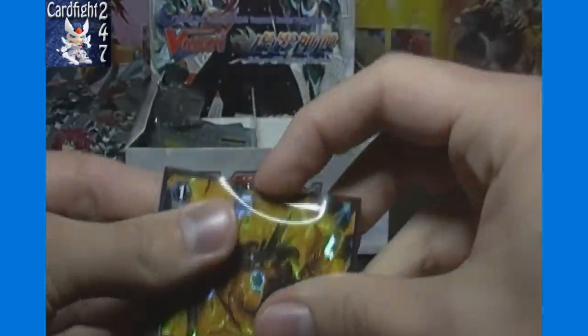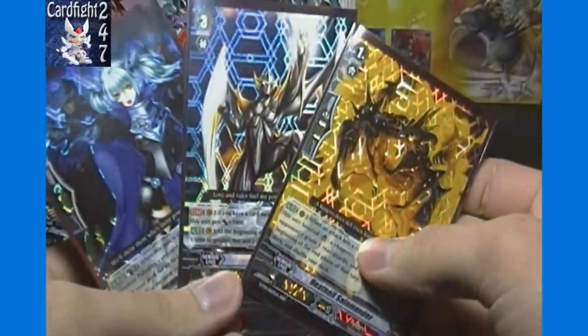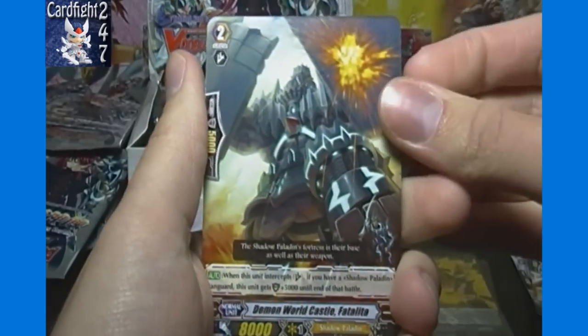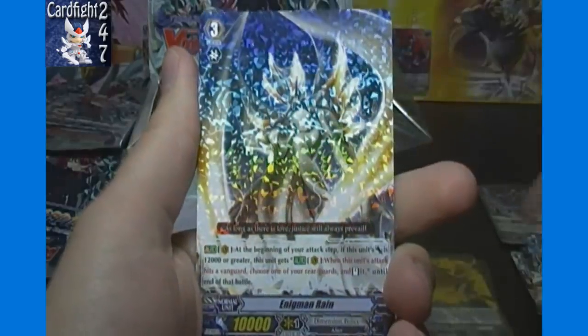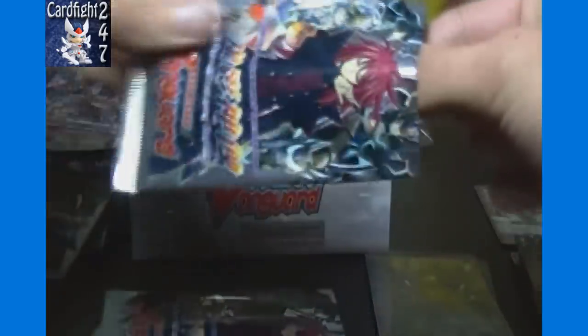Granted, this is all coming from the same case so there should be roughly the same amount of everything, but getting duplicates of consecutive boxes is a bit rough. We also got at least two duplicate double rares from our previous box. Enigmin Ripple, Demon World Castle Fataleeta, Pupa Mutant Giraffa, Grapple Mania, and Enigmin Rain.